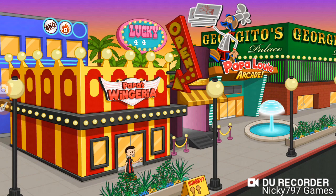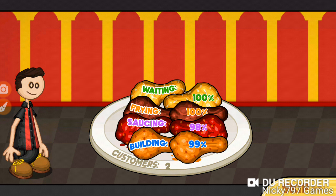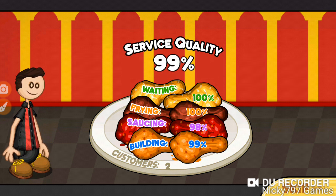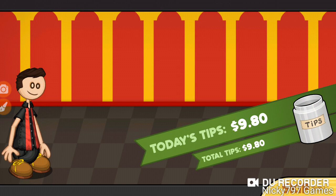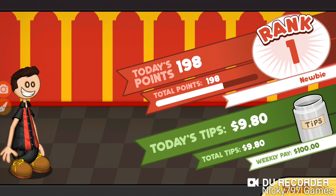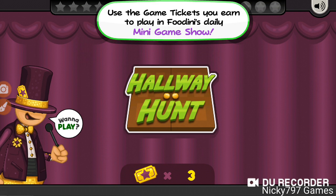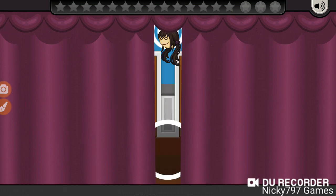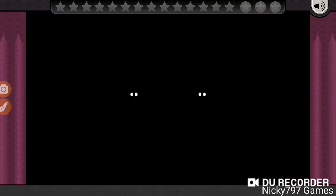And there goes our first day of Papa's Wingoria To Go. Very simple and self-explanatory — gives a good introduction of how this game is going to go. I can't wait to see what it has to offer, because compared to the HD version with around 30-something ingredients, this game has over 90-something — that's about three times more ingredients than the HD version.